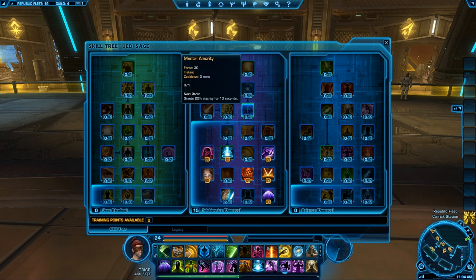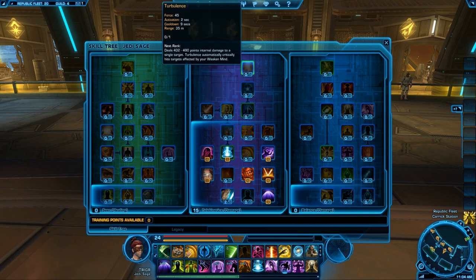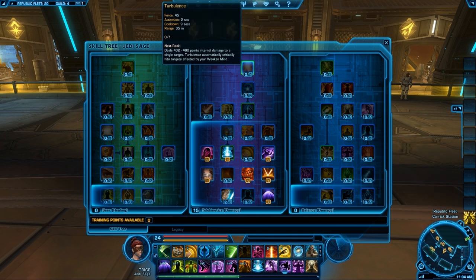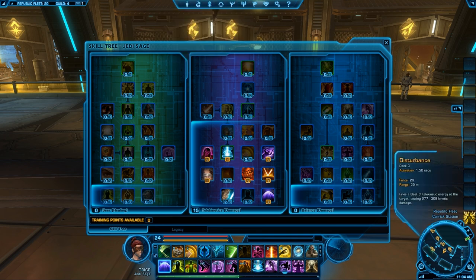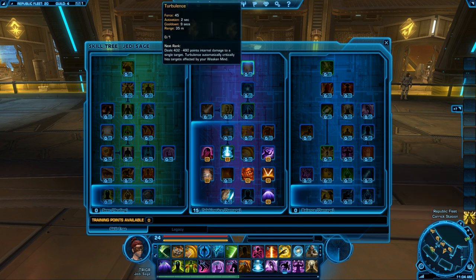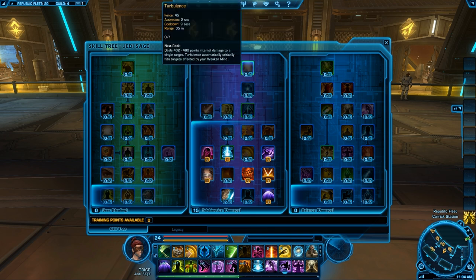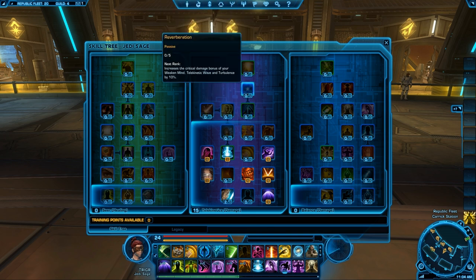I'm not honestly sure what clarity is — I haven't read up on it — but you have to get it to get turbulence. Turbulence is pretty much almost like an automatic cast of telekinetic wave except on a single target, so you might as well say it's an upgraded spell of disturbance. Turbulence automatically hits targets affected by your weakened mind, so you're going to cast weakened mind — which is an instant — before casting turbulence for maximum effect.